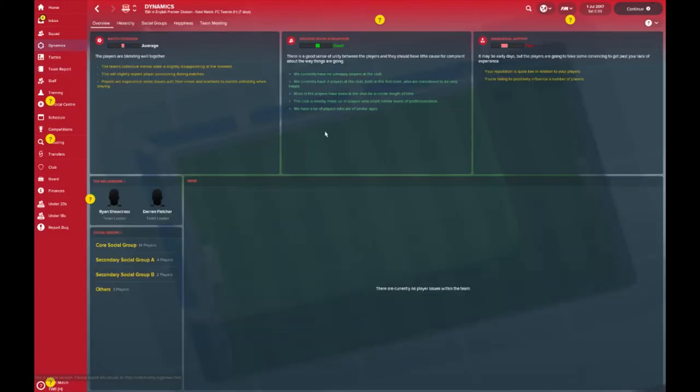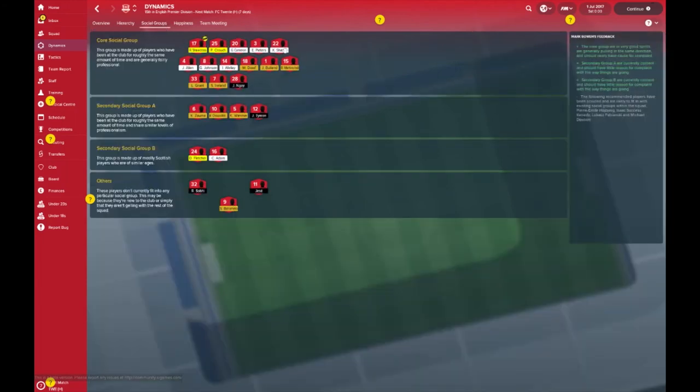As for the dynamics, the dressing room atmosphere is cracking. The other metrics can't be assessed yet as you've just taken over — they should say 'not known' rather than poor. Social groups: Shawcross as skipper is the main core, along with Crouch and other players who have been together at the club for some time, hence why they are the core social group. The newer players are on the outskirts of that group.